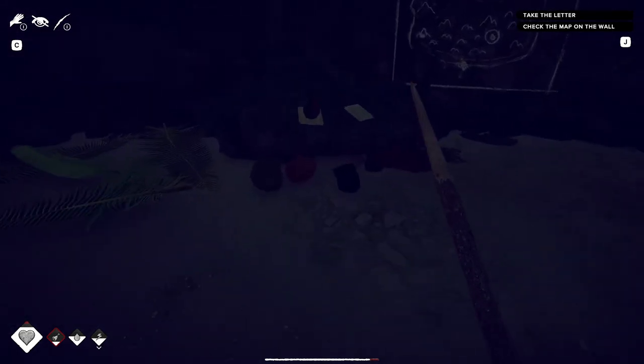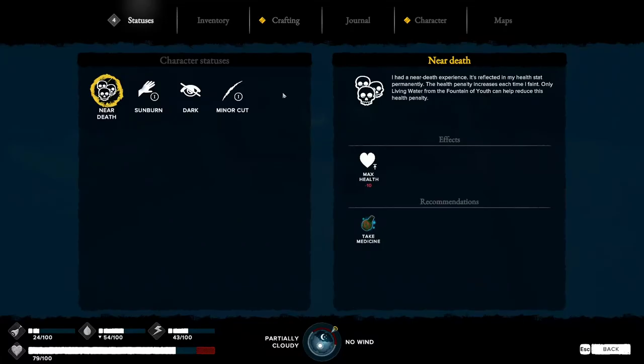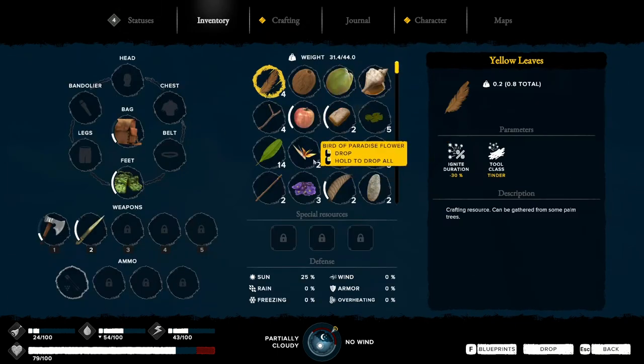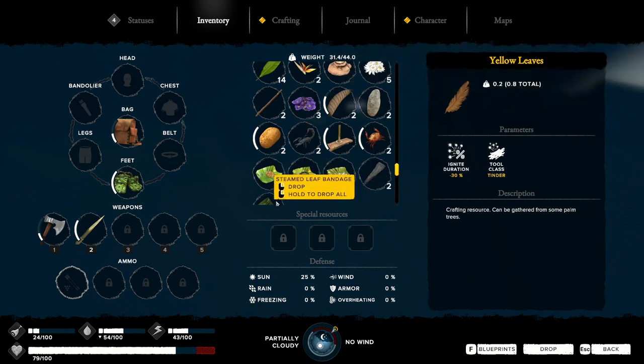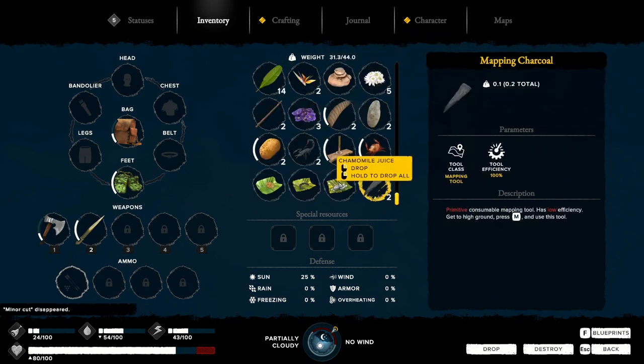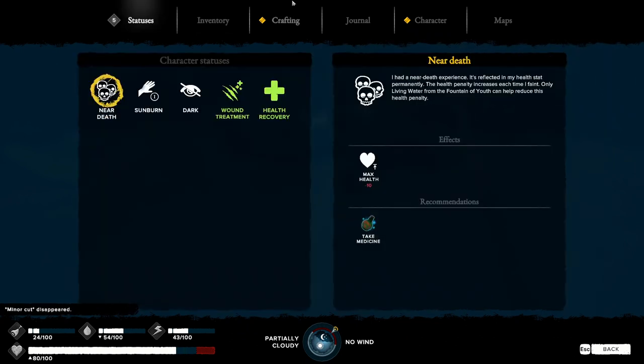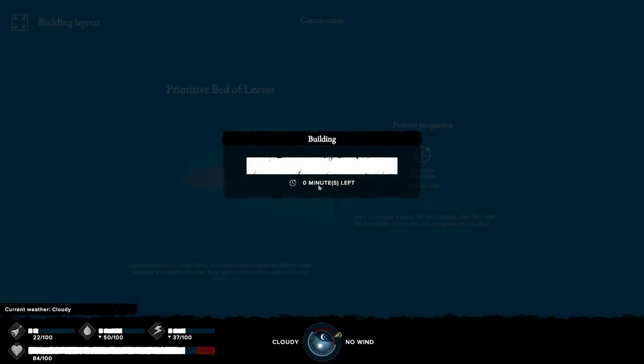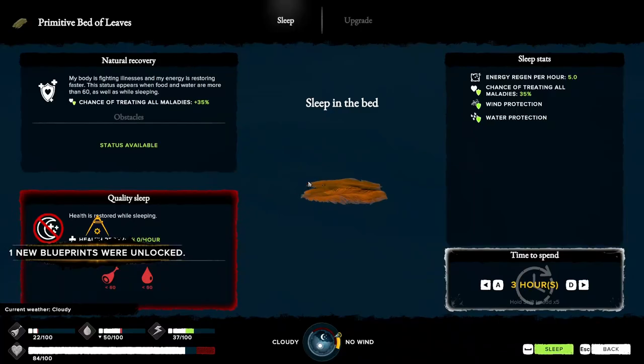Do I need to do anything to this cut? I guess I should use my bandage. Inventory — where's my bandage? There it is, use it. My minor cut disappeared — health recovery. Let's sleep and then we'll do that. Night nights.